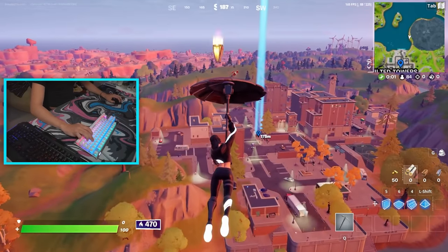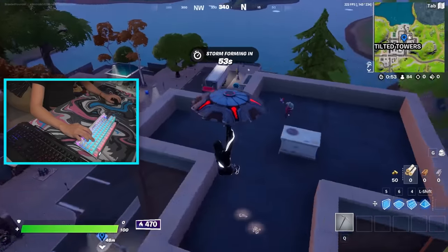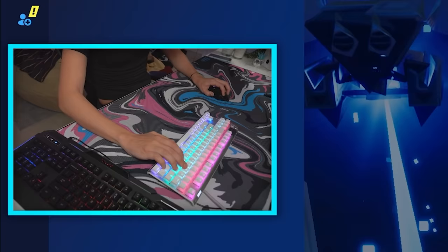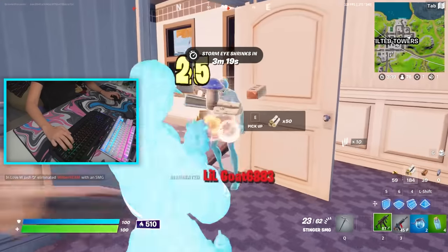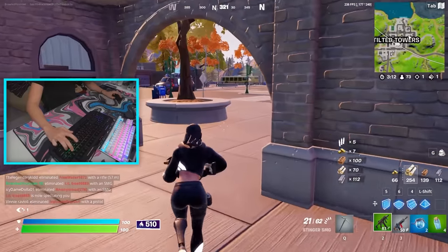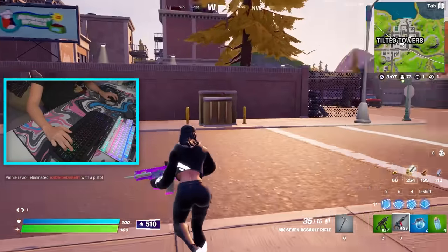Here we go, the whole lobby's going tilted — that's what we like to see, lots of free kills. Blue SMG, we need that. This kid got it but I'm gonna steal it from him. All right, we're not stealing it from him. That guy just got absolutely obliterated. Maybe I might have to stick with the one dollar keyboard — I don't know, so far I'm doing actually pretty decent. I'm still alive after the first kill.